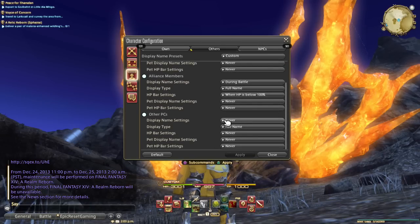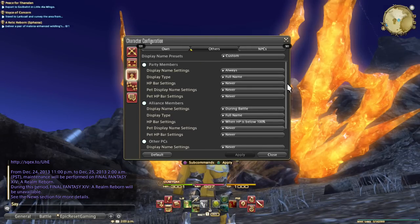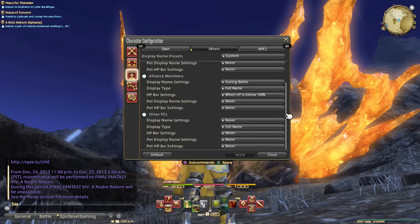This doesn't mean that you're never going to see other playable characters' names. Once you target them, you'll see their information in your info box on your UI, so this is redundant information in my opinion. The same applies to the pets of your party members and the pets of other playable characters.